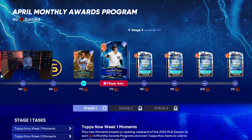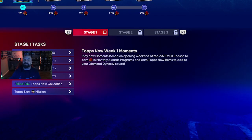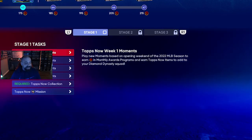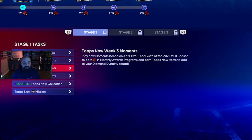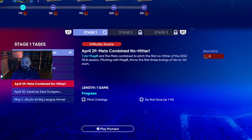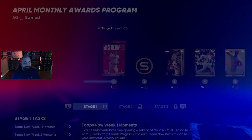After you get those rewards, you can earn additional 88s and 90 overalls. Stage 2 and 3 have been locked for a while, and today they can be unlocked. Tops Now Week 1, 2, and 3 moments have all been available already so you should have knocked those out — they get you 40 program stars. There's a new set of moments now that will get you to 42, 44, 46, 48, 50, and then 52 stars — those are the Tops Now Week 4 moments.